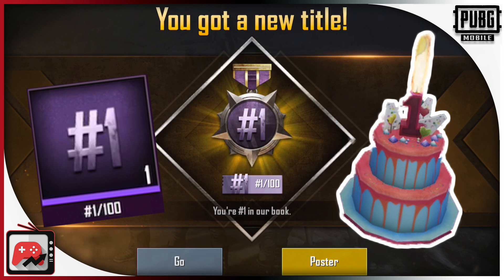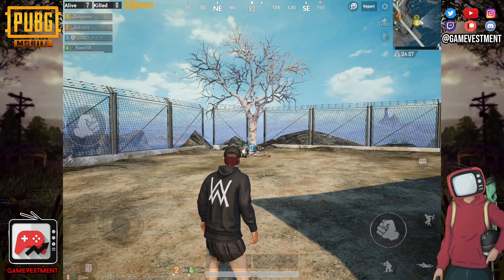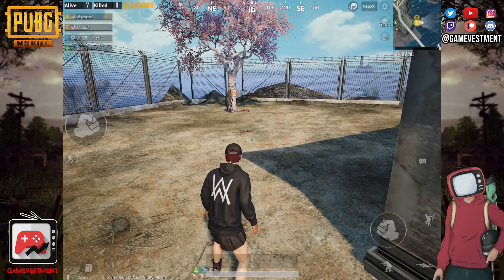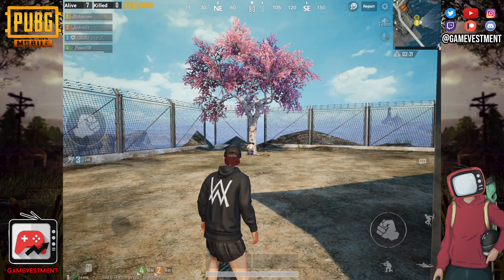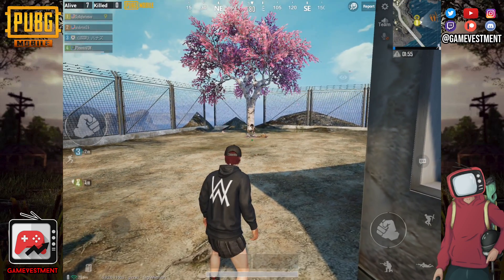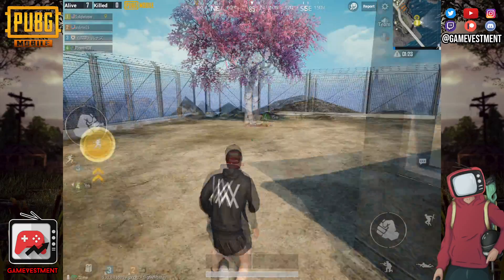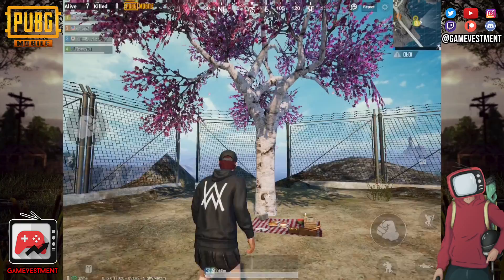It works the same way as the birthday cakes and actually the loot is pretty similar if not the same. Let me show you really quick a time-lapse of this transformation. It looks pretty cool in my opinion, so when you are ready just go to the picnic, press the button and pick up your loot.